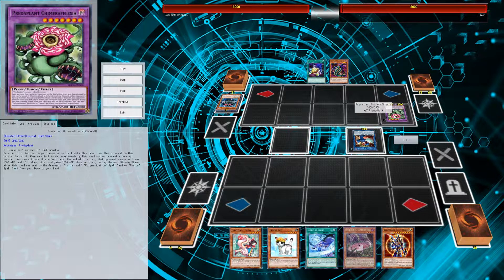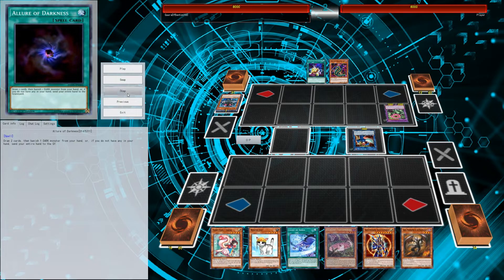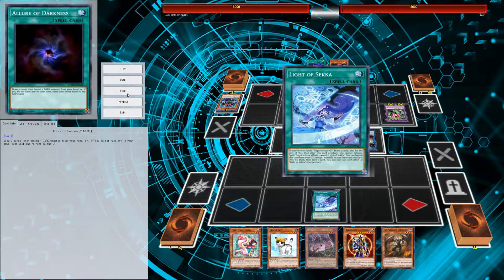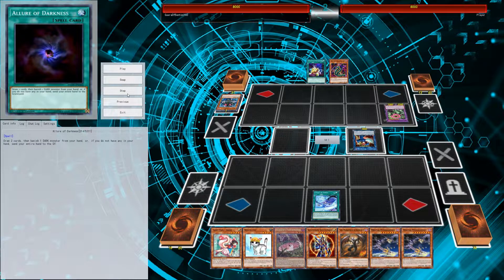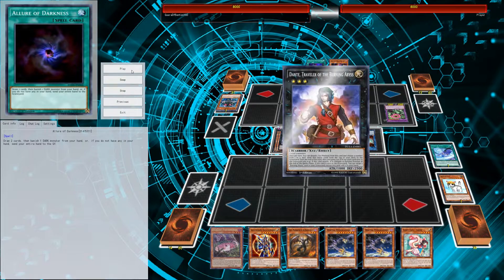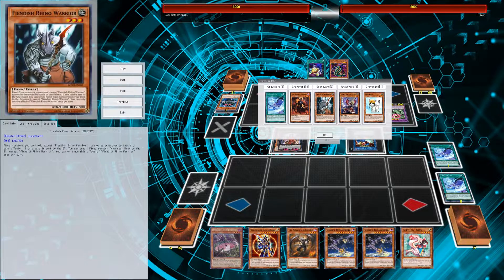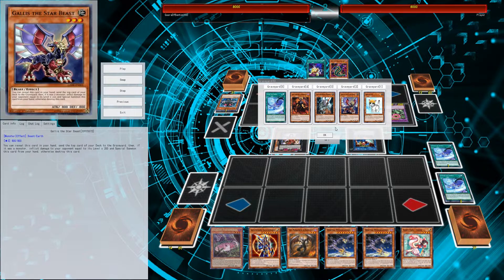Pretty underwhelming board from the Predaplant guy with the Wee Witch Apprentice. We draw and get ourselves a Sekka's Light - play that obviously. We draw two Orbital Hydrolanders, which is awesome. Then we play Rescue Cat, get ourselves two beasts - a Gallus and a Jackalope - play a second Sekka's Light, and make ourselves a nice little Dante.